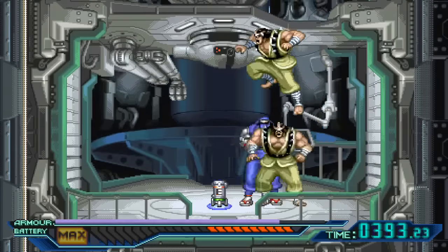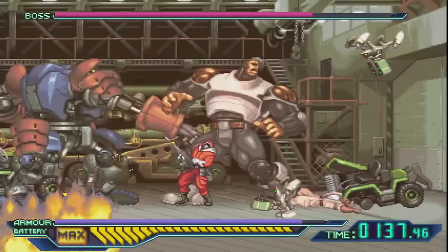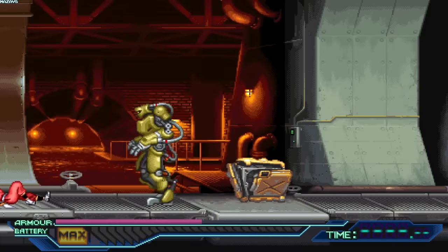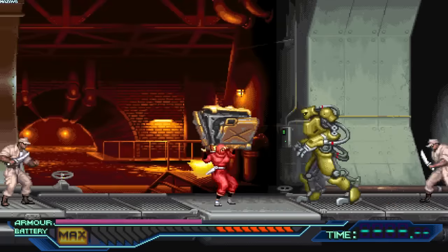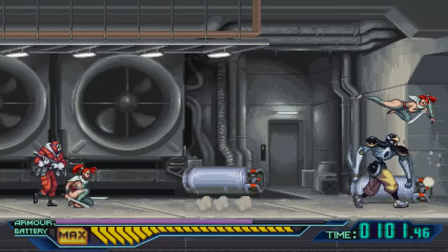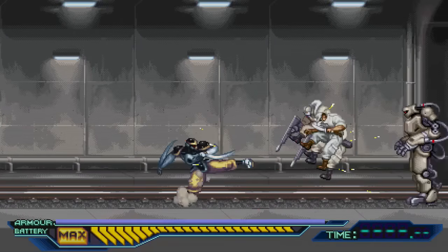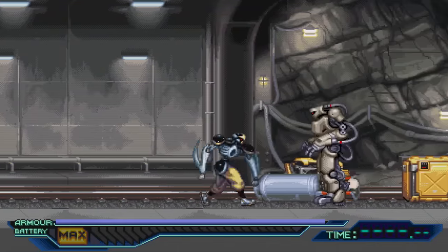So yeah, remakes like Ninja Saviors: Return of the Warriors always have me scrambling to Wikipedia to see what other games they could potentially work on. Their next project, to be released this summer, is Shadow of the Ninja Reborn — that's a day one purchase for me. But Natsume has plenty of other games that could get a similar treatment: NES games like Power Blade, Shatterhand, and Abadox, while the Super Nintendo could offer imported games based on manga like Ghost Sweeper Mikami, as well as titles like Spanky's Quest and Power Rangers Fighting Edition. Whatever it is that Tengo Project decides to do next, I am there. Ninja Saviors gets the highest recommendation from me, and it's available on Switch, PS4, and PC, so check it out any way you can.